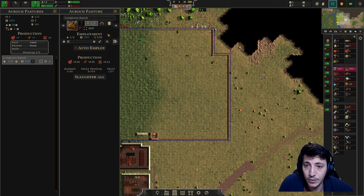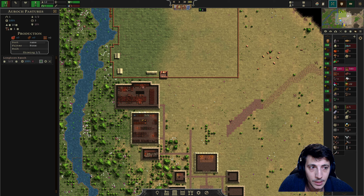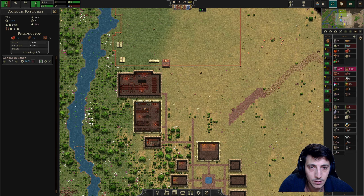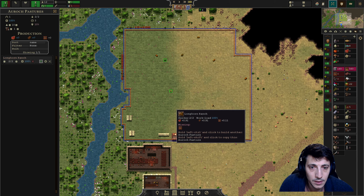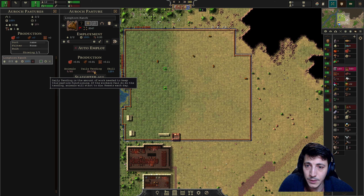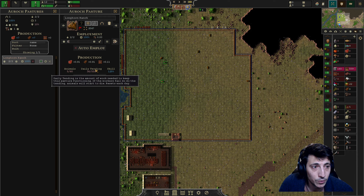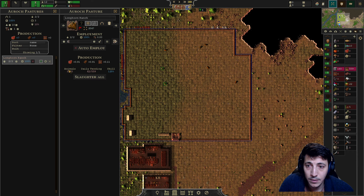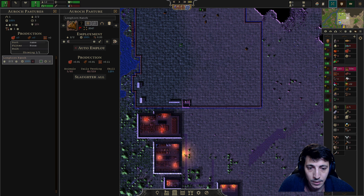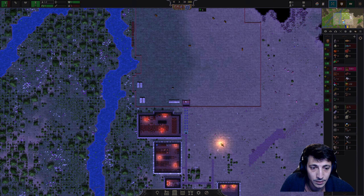We've got 12 people here. Yes, bring in another person — I think that's good. This is exactly what we needed: somebody that can help at the ranch, produce some more food, and help the animals reproduce. Let's go ahead and build a little bit more road here.